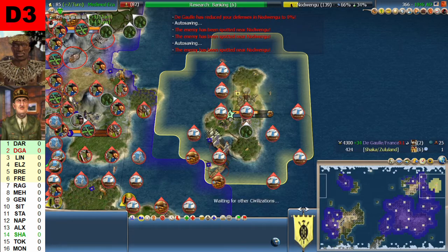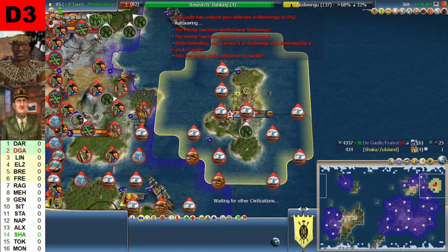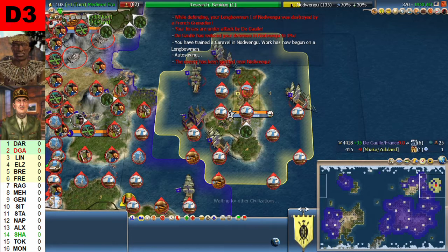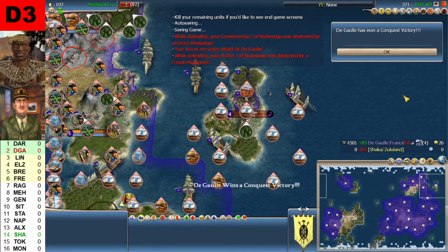One Chaka city at turn 366. There they landed — now it's only a matter of a turn. And there it is — Chaka is dead. Turn 371, 1951. The Gaulle has a conquest victory. That's it.